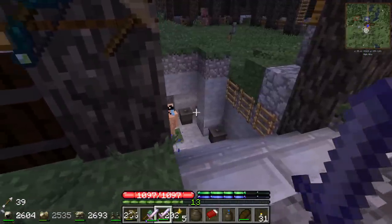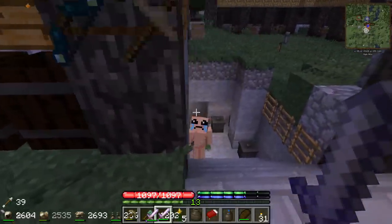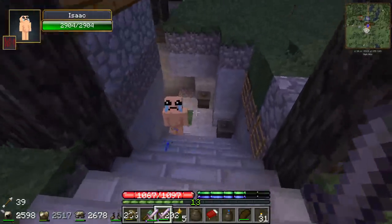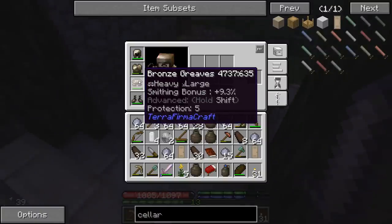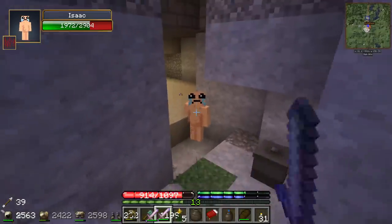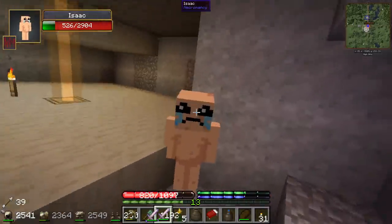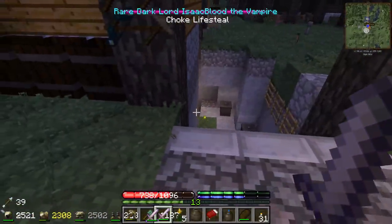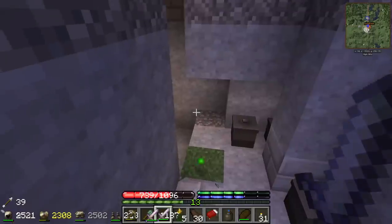Oh my goodness, this guy is so scary! I have never seen this one before - it is Isaac! He's hurting me buddy. He's taking durability though, we gotta kill him. Oh no, he is hurting me, he is hurting me! Dude, that knockback is insane. Stop it. Okay, that doesn't kill him - we got another guy and he's stronger. How fun.